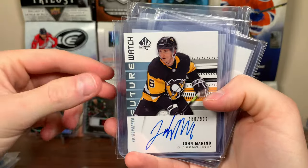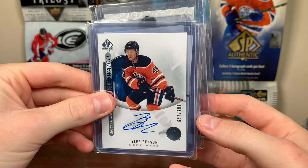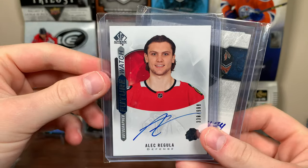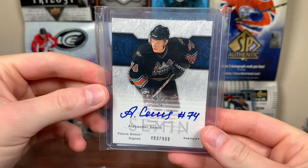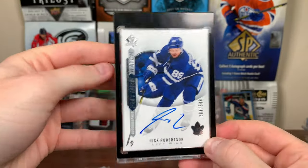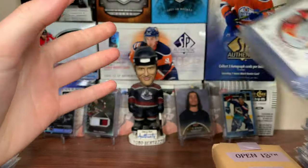John Marino — solid one, Future Watch Auto. Some 2021s — Ty Smith, now part of the Penns organization, Future Watch Auto. Tyler Benson — I haven't really been going hard with 2021, still undecided if I want more boxes. A lot of the top guys have gone down in value considerably. Steven Lawrence Future Watch Auto. Alec Regula — 2021 Future Watch Auto. And Alexander Semin — Future Watch Auto, 03-04 for Semin, that's sick. Also, recently picked up Nick Robertson 2021 Future Watch Auto — surprised I hadn't picked this up yet, cost me 75 bucks. He's been injured most of the year but high upside — I like Nick Robertson.